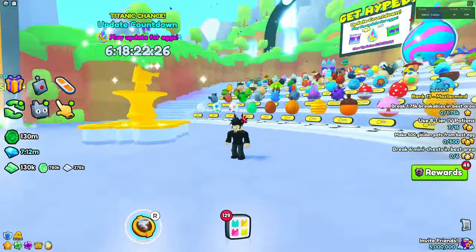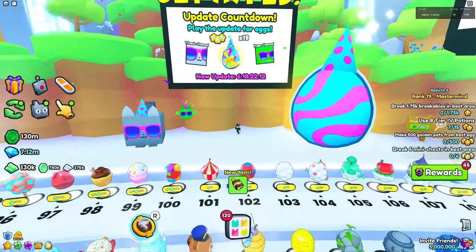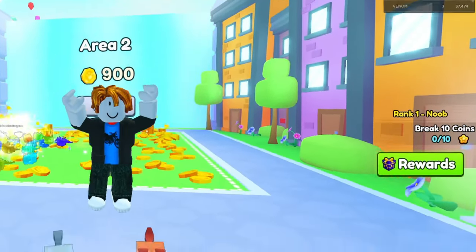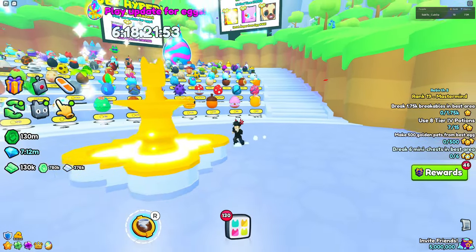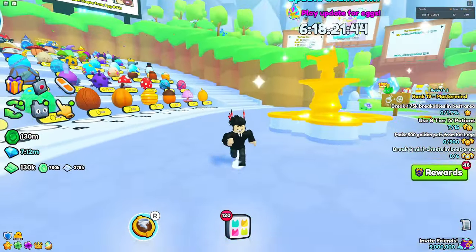This is going to be very easy. You pretty much get one egg for every rank that you have in Pet Simulator 99. When a new player joins the server, they automatically get to rank one, which is really amazing — you pretty much just get a free egg right off the bat. You don't have to grind anything, you literally just have to join the game. When you're rank one, you just get one of the eggs free.